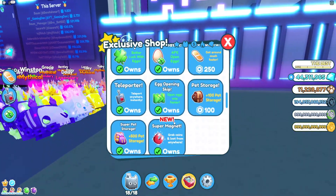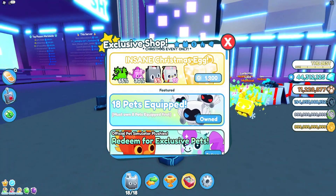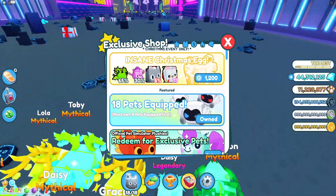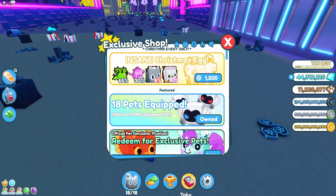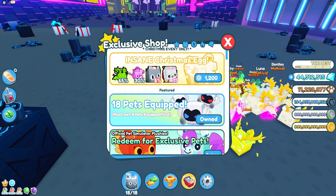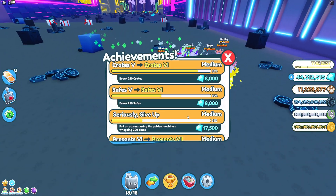To get it, you need to go into the store and buy the Christmas egg. It costs 1200 Robux — it's a bit pricey, not gonna lie. I bought two of these and got one normal Santa Paws and one Rainbow Dragon. Honestly, I wouldn't really say it's worth that amount of Robux; I don't think it's worth spending too much on this egg.